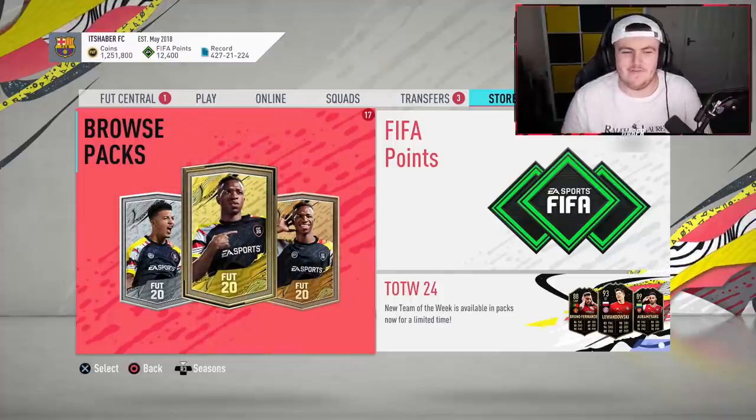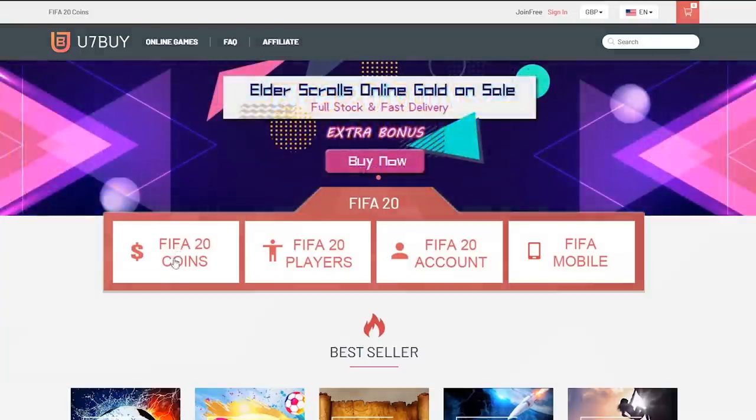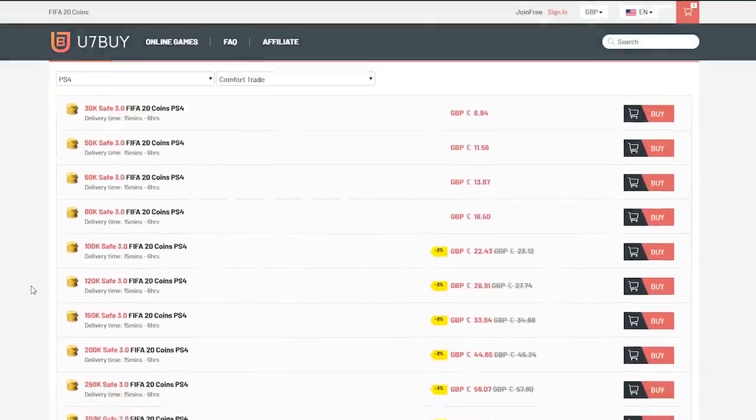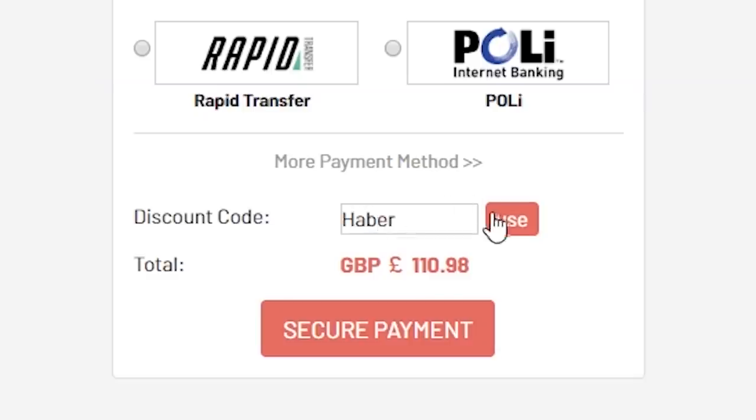We are just about five seconds away from the brand new Shapeshifters Team 2. For cheap, fast, and reliable FIFA 20 Ultimate Team coins, check out u7buy.com and use the code HABER to get yourself 5% off all of your orders.